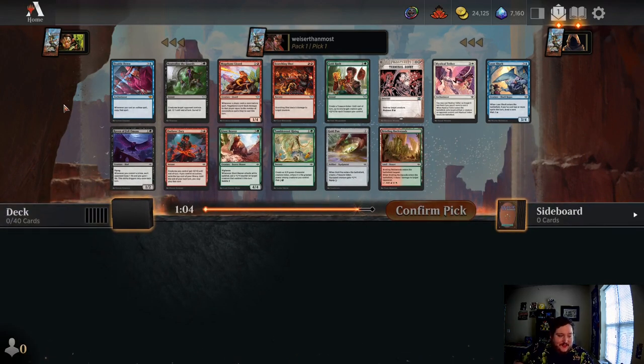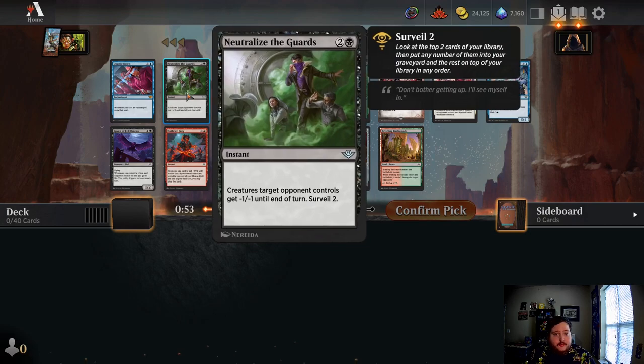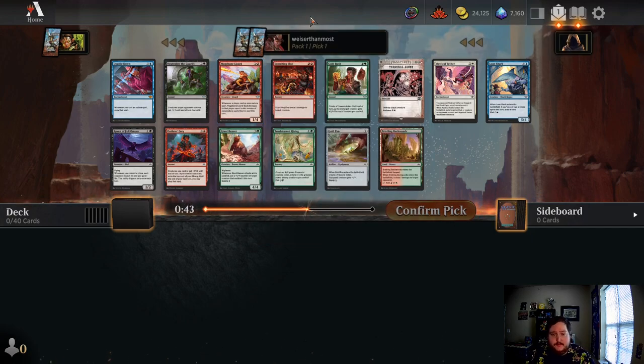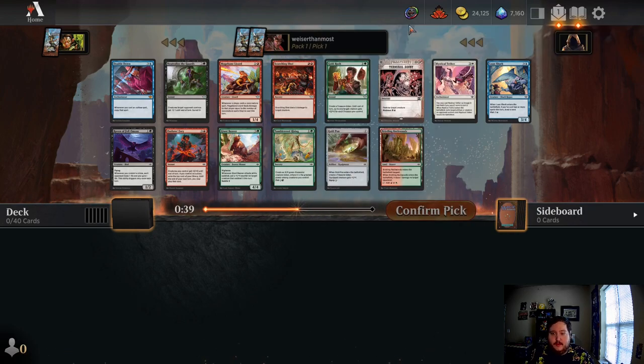Wearing my Kermit shirt so I can manifest some good green bombs here. Double Down — it's kind of fun if we can do the Outlaw stuff. Neutralize the Guards I'm not super into. Magbane Lizard is kind of cool, but I don't know if it's really first pick material. Scorching Shot is nice too, but I don't think it's first pick material either. Overall, kind of a weak pack I think.